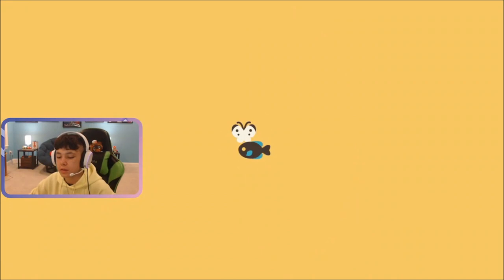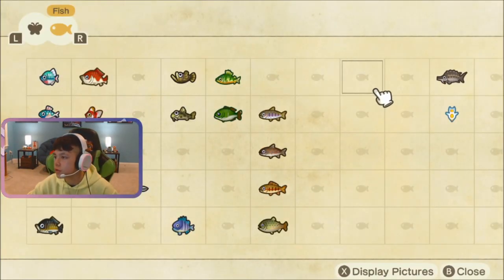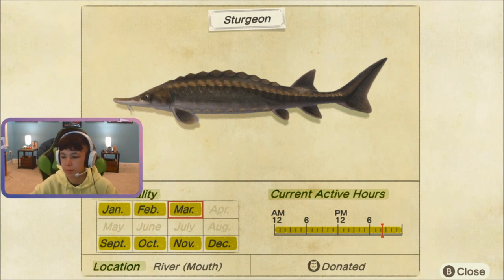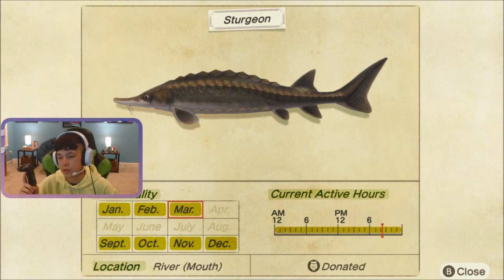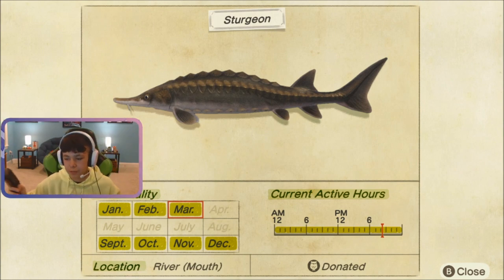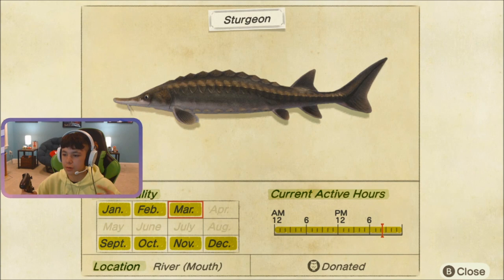In the Critterpedia, the sturgeon is available from September to March in the Northern Hemisphere, which is actually going to go away in two days for the Northern Hemisphere. So that's kind of sad. In the Southern Hemisphere, it's actually the opposite — it can be caught March to September, not September to March.